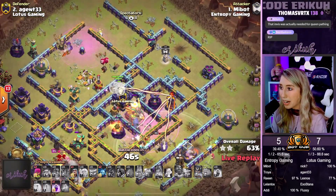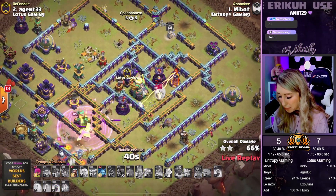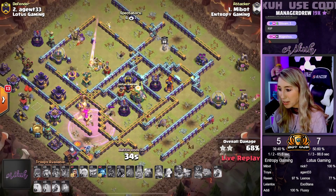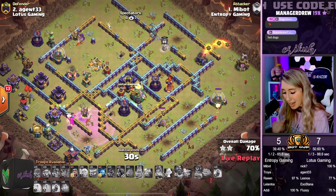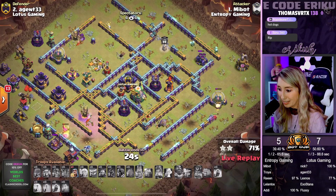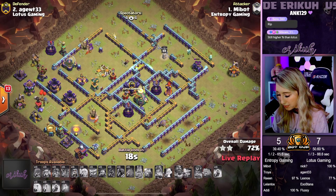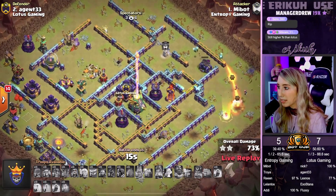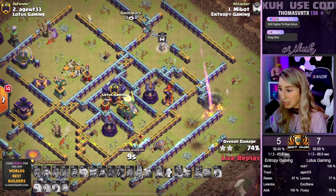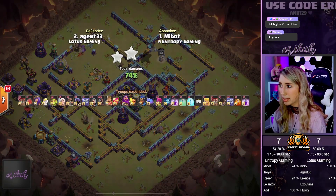We're popping the RC ability. I think it was too early of a Warden, to be honest. The King's going to get raged up, trying to take out the Scattershot. It's going to be a low percentage coming in. Just that Rage Spell Tower with the double Multis — I'm surprised people still do it. We're at 21 seconds left, 2 stars, 71%, now 72%, now 74%. Still higher percentage than Lotus currently. It's going to be a 2-star 74% coming in from Meeva.